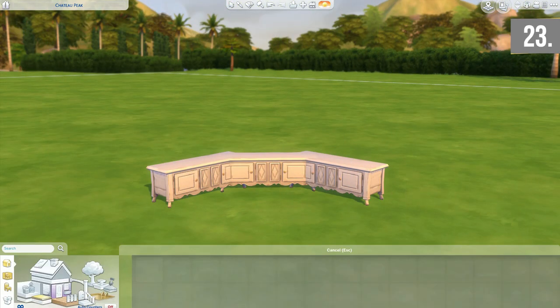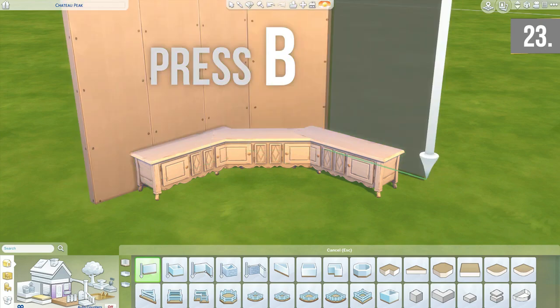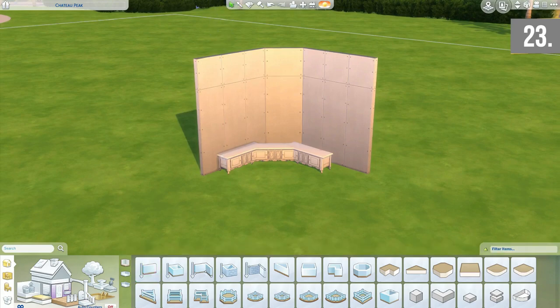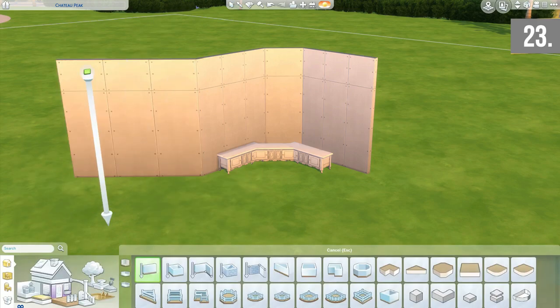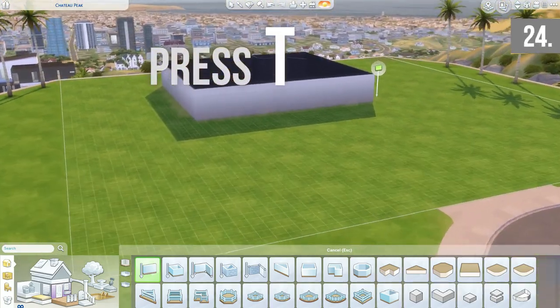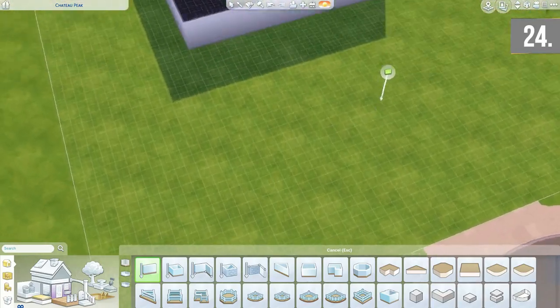If you want to get the build wall tool quickly, just press the B button — no matter what part of the menu you are in, even buy mode, roofs, foundations, tables or chairs, pressing B will automatically bring you back to the wall tool. Pressing T makes your camera view go into a top-down view, which is handy if you want to create a floor plan from above and see how the flow of the house is going to be.